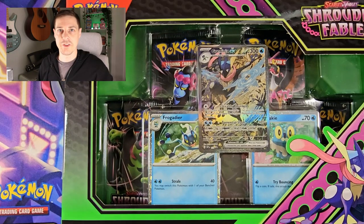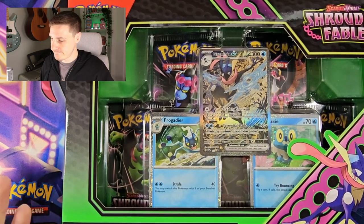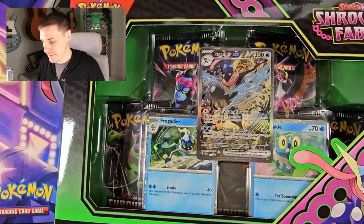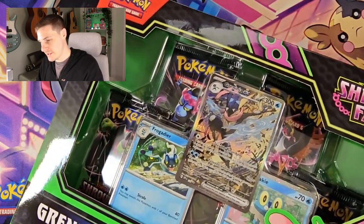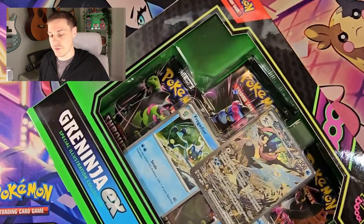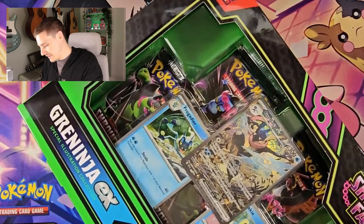You know what to do — grab that coffee, stay awake, stay alive, most importantly please like and subscribe and let's get to it. So here we are with the Shrouded Fable Greninja collection. Here's the box — you can see the three promos and it comes with five booster packs, which is a nice surprise. Originally when I heard about it I thought it was going to be four packs, but yeah we got five — an extra one, count ourselves lucky for that.